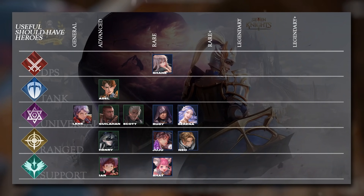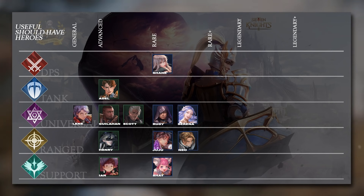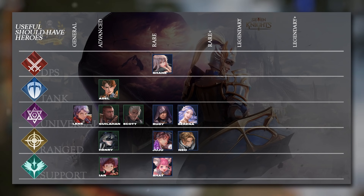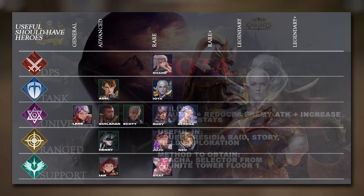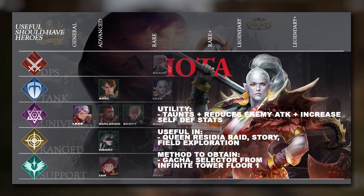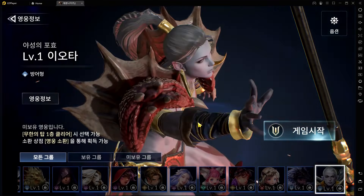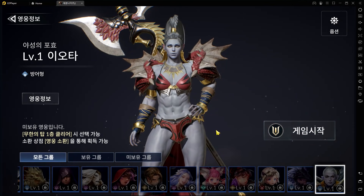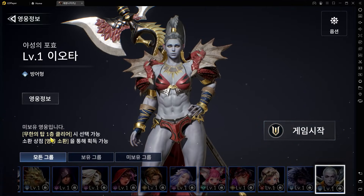Now for Tanks, which are very important heroes. From the videos I've seen, the tank role is heavily emphasized — you need a good tank to absorb a lot of damage, especially starting out without great gear. Iota is one of the better tanks in the Rare tier. She has a Suppression effect, making her useful in the Queen Residual Raid. She taunts, reduces enemy attack, increases her own defense, and heals her health based on her own defense stats — so she effectively serves the tank purpose and is one of the better options available early on.